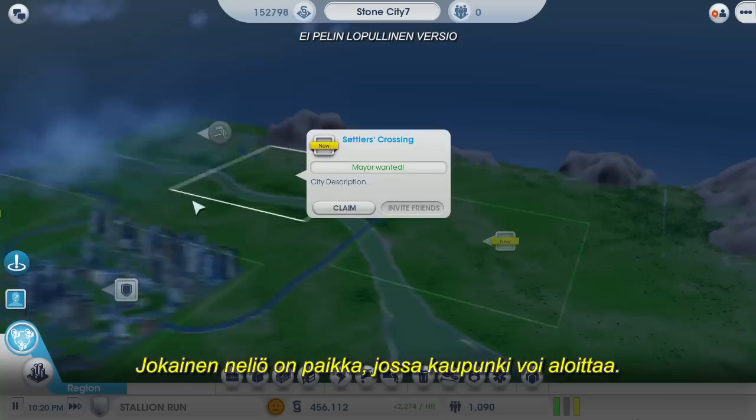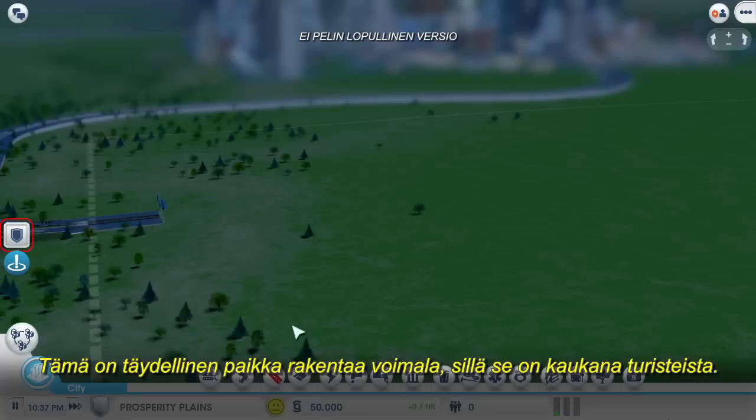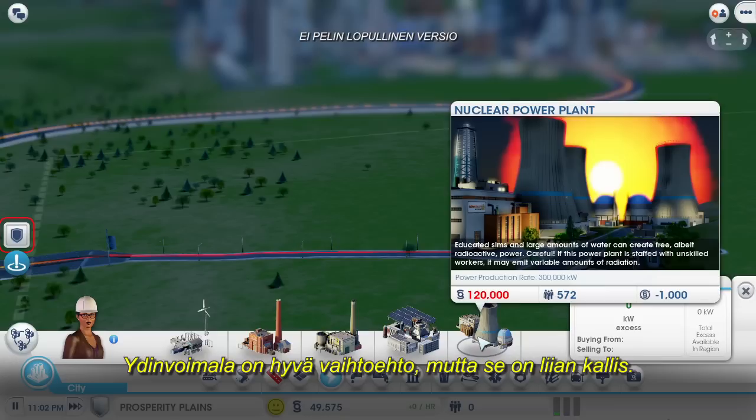Out in the region, there's plenty of room to expand. Each one of these squares is a place where a new city could start. I can claim a few for myself, claim them all, or I can invite some friends in to join me. Right now, I'm going to claim this spot for myself — this will be a perfect place to build a power plant where the tourists won't even see it. The first thing I have to do is to create a road in my new city that connects to the region highway.